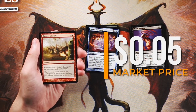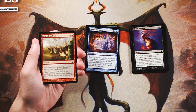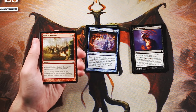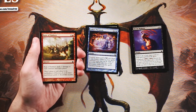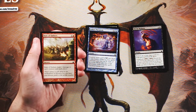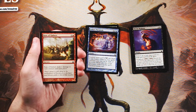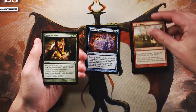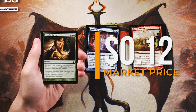Rain of Embers is a sorcery for one and a red that deals one damage to each creature and each player. It's a pretty straightforward card. One damage is significant and can deal with one-toughness creatures, but I don't think it's that amazing. We've already got higher upside cards, so I just don't think this is worth it as a pick.